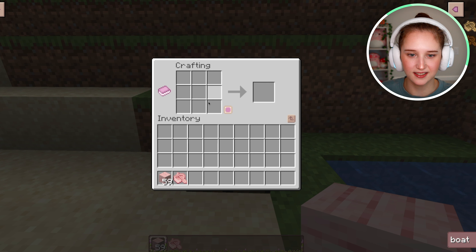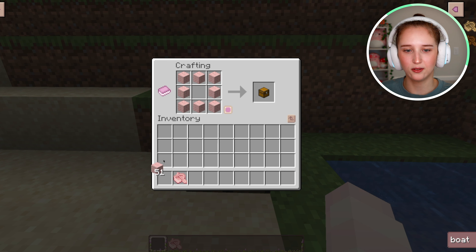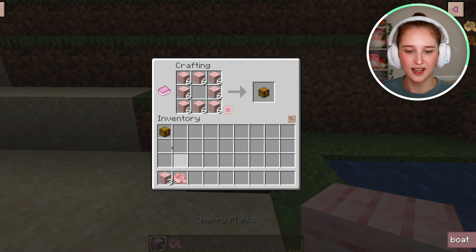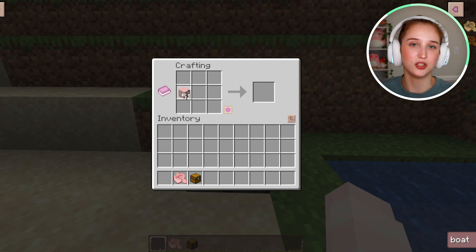But let's say you want to make a boat with a chest. All you have to do is make a chest. So outline here with the planks. And there you have one chest.